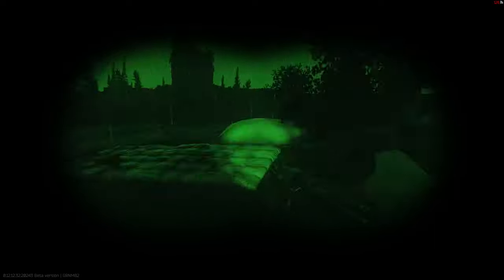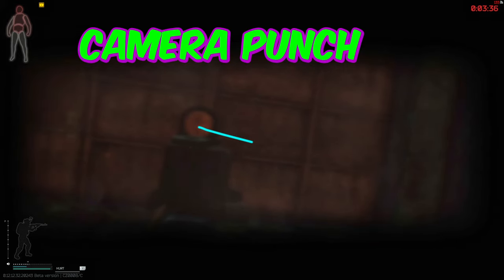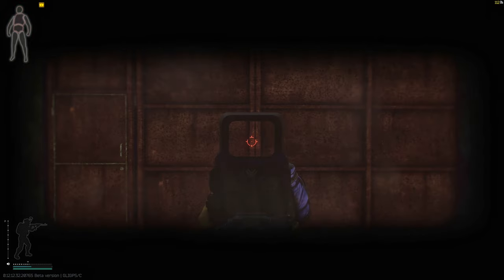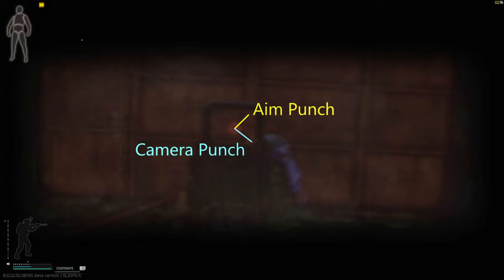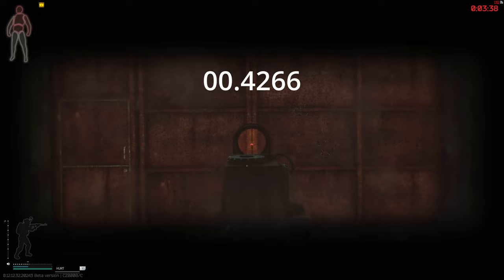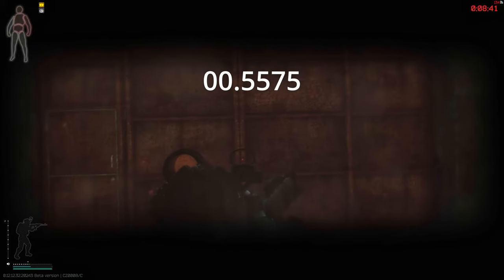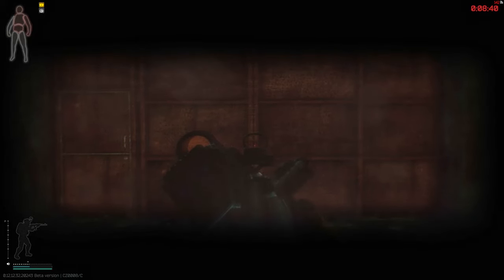So how does Aim Punch actually work? There are two components which occur when you get shot: Camera Punch and actual Aim Punch. If you overlay the frame just before you get shot with roughly 100 milliseconds after you get shot — which is the peak of your Aim Punch — you'll notice the spot you are aiming and where the crosshair appears on screen is different. Your aim will typically recenter 300 milliseconds after the initial hit, followed by your camera around 500 milliseconds. The only outlier is when you get hit in the head, where it seems to take 1 to 1.5 seconds for the camera and crosshair to return to the initial point.